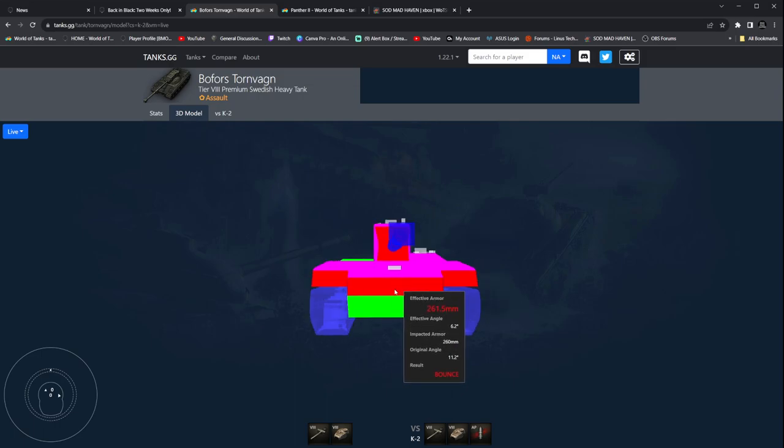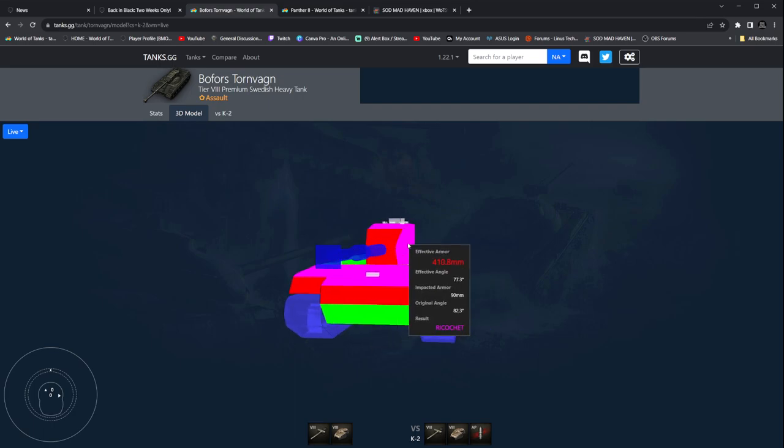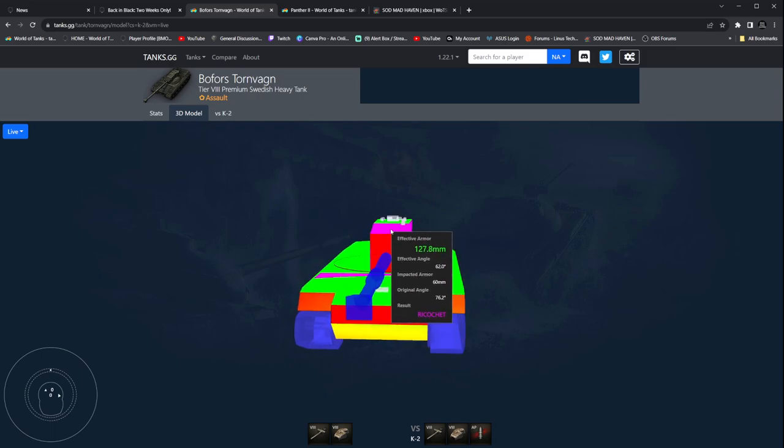Side armor is 50 millimeters, 260 millimeters right here. We've got 70 millimeters on the top plate, 250, 280, up at the top here 180 millimeters, 90 millimeters of side armor all the way across. As you can see, it's maintained auto ricochet. Really good turret.